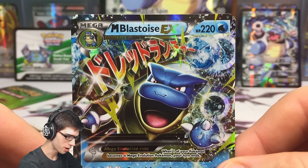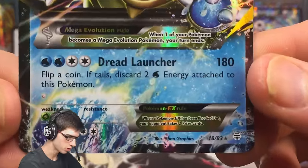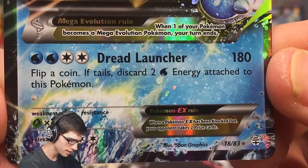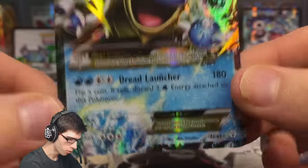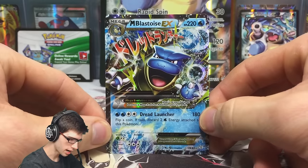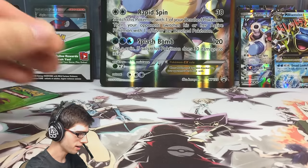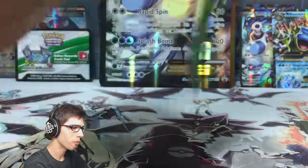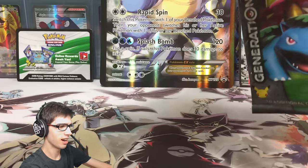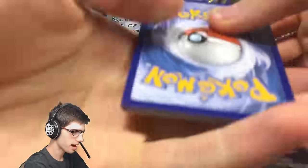That is pretty cliche but wow, that is one of the pulls I wanted today — one of the Mega Kanto starters! What an awesome pull. We got Mega Blastoise EX with 220 HP, with Dread Launcher. Flipper — Queen: if tails, discard two Water Energy attached to this Pokemon. What an awesome card! Let me know in the comments what you think of that one, but we still got one more pack to go.